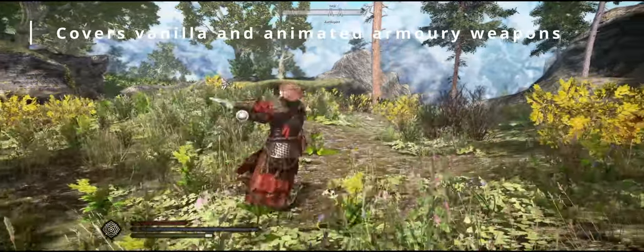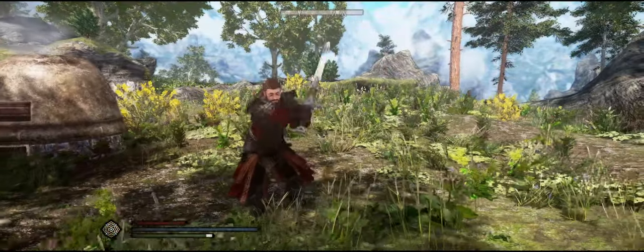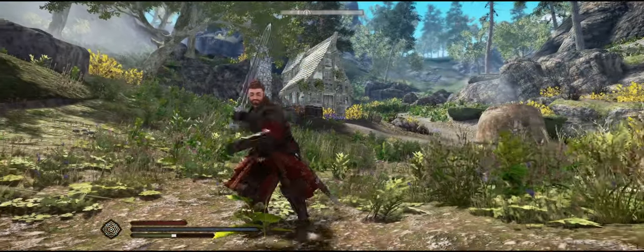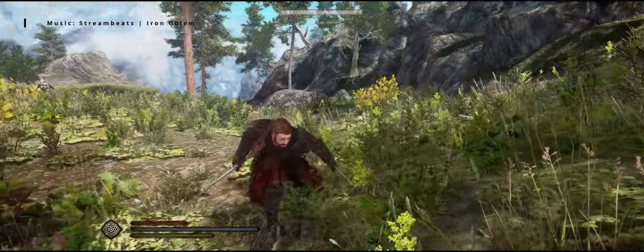For Honor is a game that introduces classes, and each class has their intended weapon. Conqueror is a class that uses a mace and shield, so in Skyrim this mod replaces the mace and shield animation.